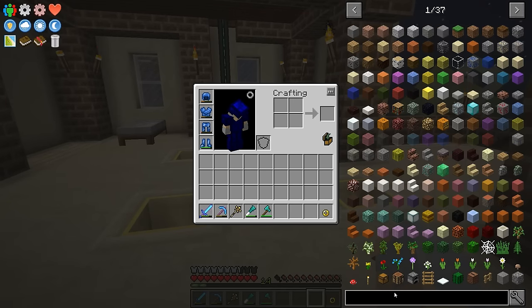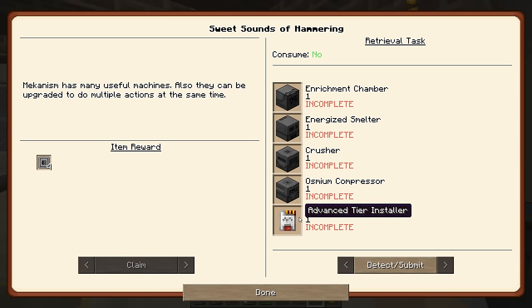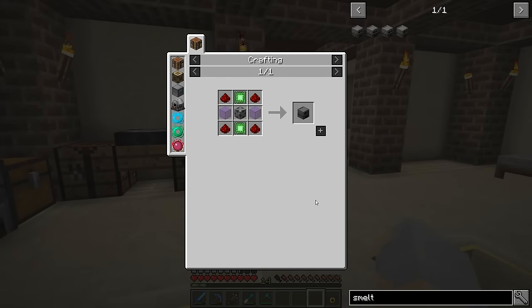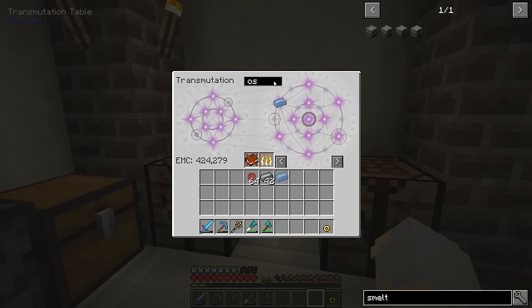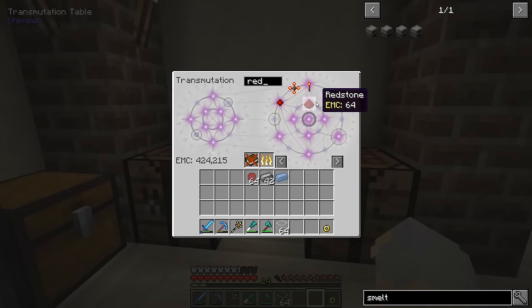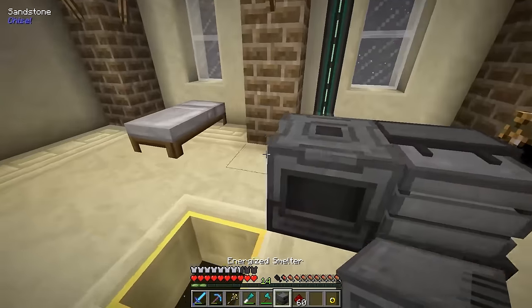In order to do that, there are a few things we want to get set up first. I also want to complete some of the Mekanism Machine quests in the quest book - the Enrichment Chamber, the Energized Smelter, the Osmium Compressor, and the Advanced Tier 1 Installer. I need to make those four things; we already made a Crusher. The Smelter would be the obvious first choice - it's basically like an electric furnace - so we can use it to smelt stuff, which will be needed for some of these other things. We need to make a steel casing and a couple of basic control circuits, and there we go - we've got ourselves the Energized Smelter.